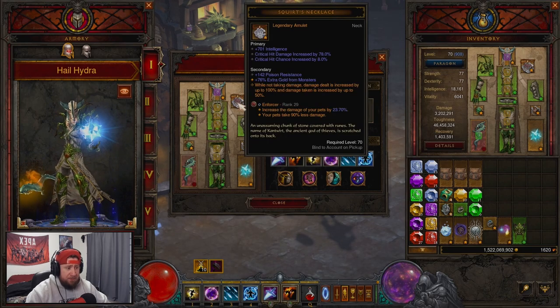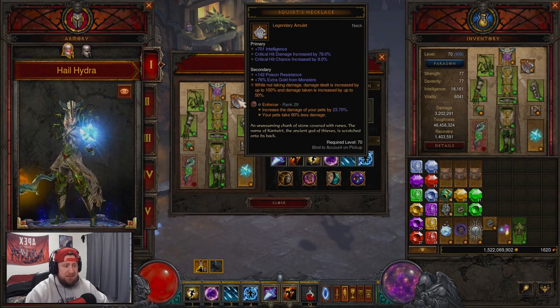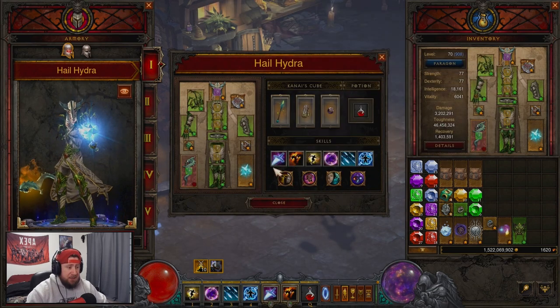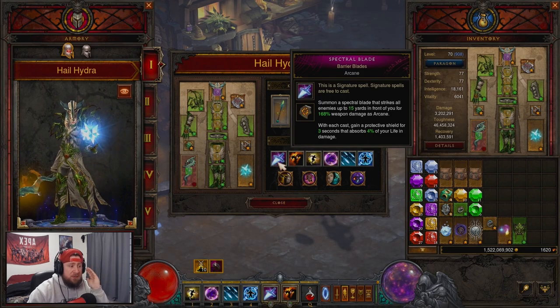Our gems are going to be the Enforcer for pet damage and increased damage, Zei's Stone of Vengeance for more damage, and of course Bane of the Trapped for more damage.